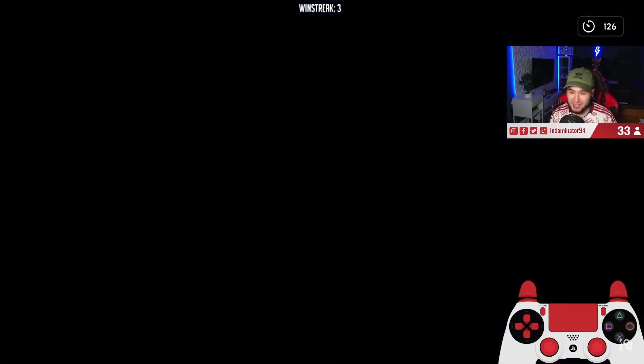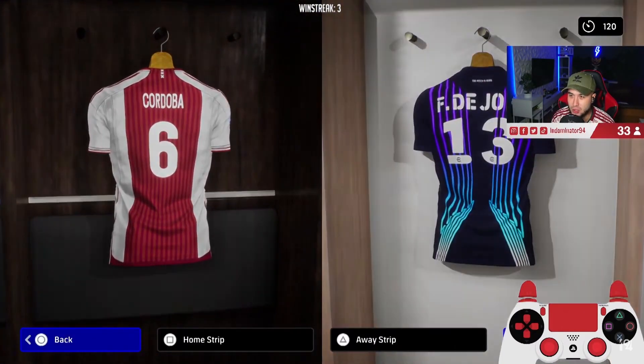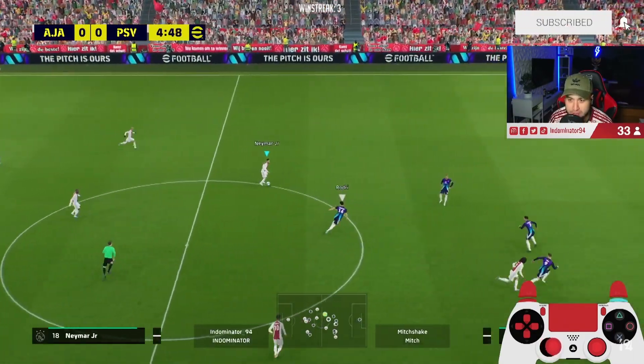Okay, Ajax against PSV boys. We're gonna give him the new kit. Hopefully he doesn't get the script because of that kit. Switch flanks boys — Neymar Junior, here he is, the free one.